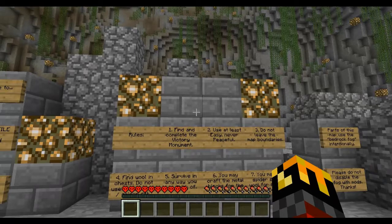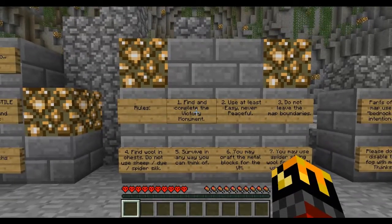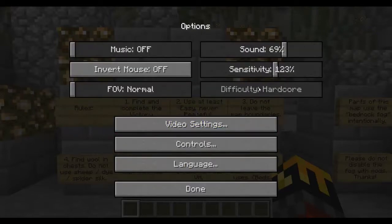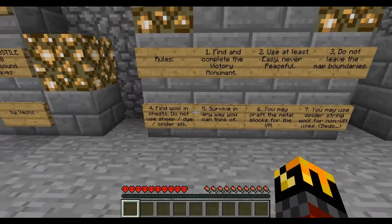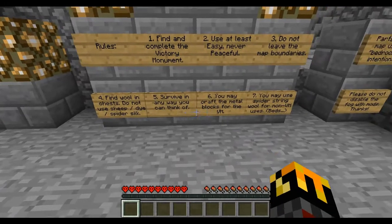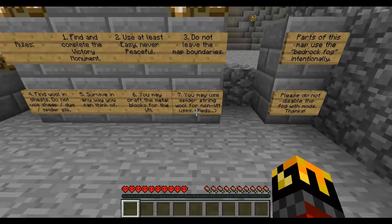So the rules are: find and complete the victory monument, use at least easy, never peaceful, do not leave the map boundaries, find wool in chests and do not use sheep dye and spider silk to make the stuff, survive in any way you can, you may craft metal blocks for the VM, and you may use spider string for non-VM use like beds and paintings.